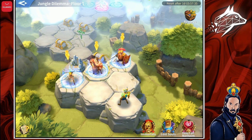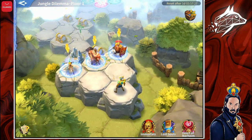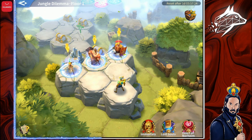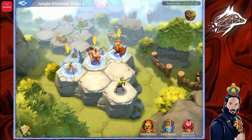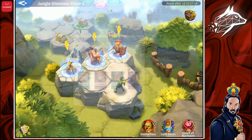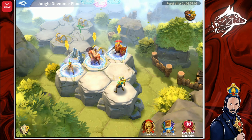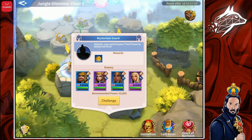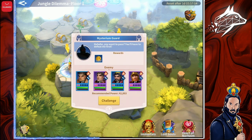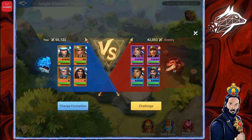This first floor in my case is straightforward with no bifurcations, but this changes every time. The only thing I can choose is the type of guard to battle. I have a water team, and in front of me are three choices: a Wind Guard, a Fire Guard, and an Earth Guard. I'm neutral against Wind, strong against Fire, and weak against Earth — so I'm going to choose the Fire Guard.